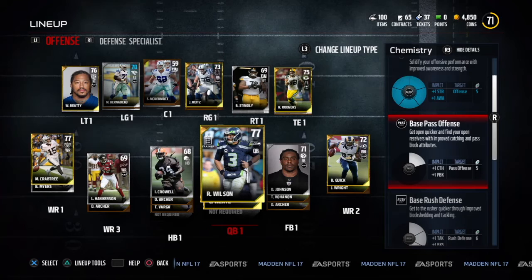There are a bunch of these chemistry types. For example, base pass offense — I believe that's also five players. You see there are different ones that affect different things. Here we've got catch and pass block for the pass offense, so it all varies.